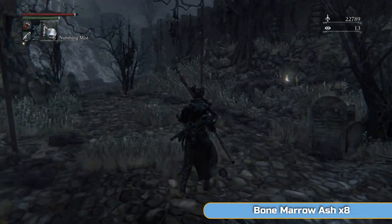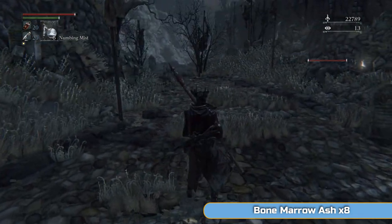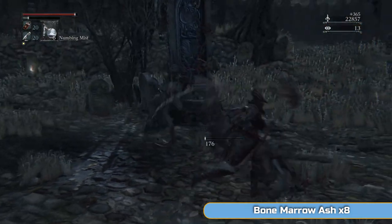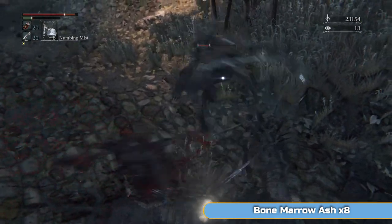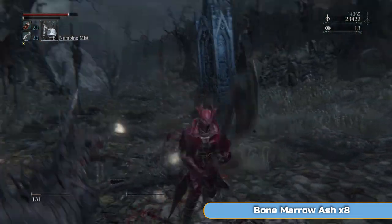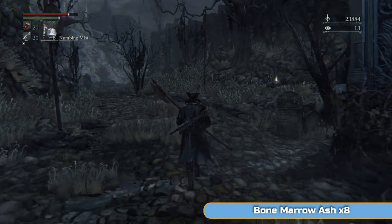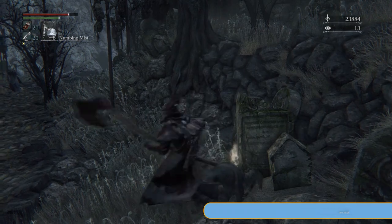This monolith type thing on the right leads to another place - we need an invitation yet, which we'll get shortly. That one dead ahead - we'll get an invitation from Yusefda's clinic. We'll go into Yusefda's clinic again via the back entrance, grab an invitation, and then stand in front of that monolith and we'll get taken to Cainhurst Castle. But that's going to be later on, so we will be back here.